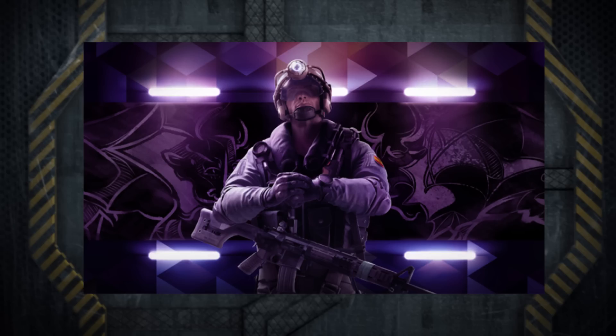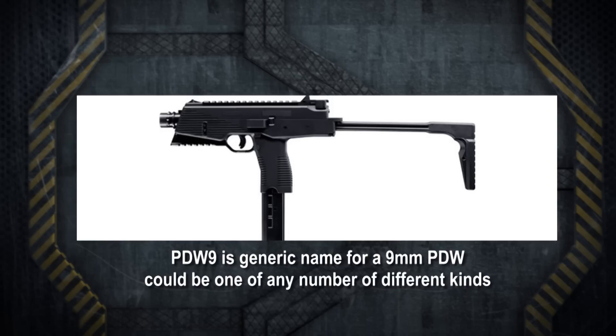His other primary weapon is a really odd choice. The alternate primary is the PDW-9 — similar to the SMG-11 or the Bearing-9 that we got back in Season 4 — and it just makes a really weird choice for an attacker to have as a primary.